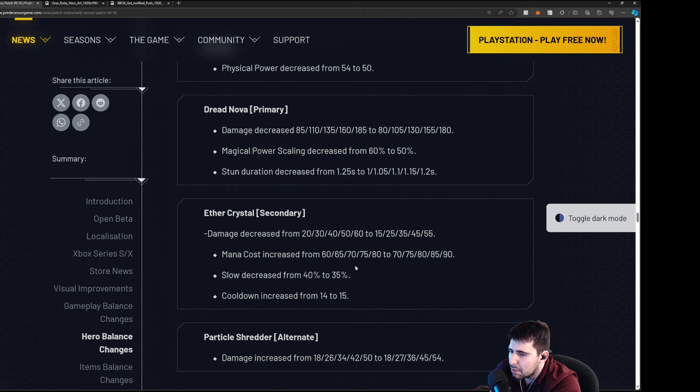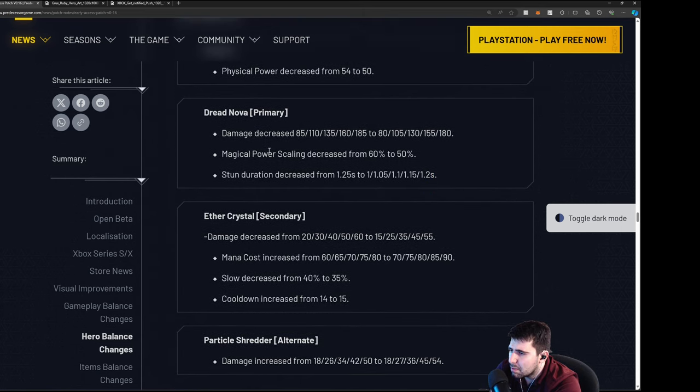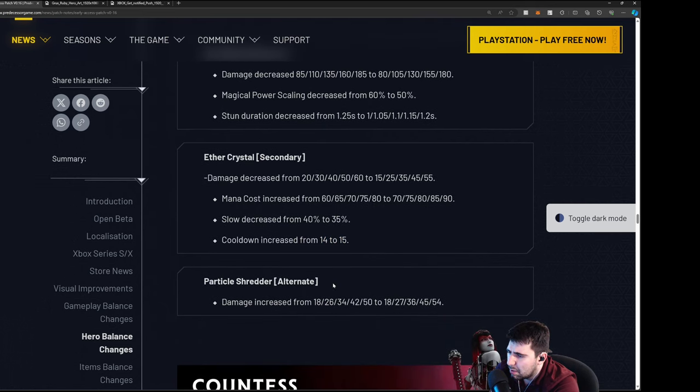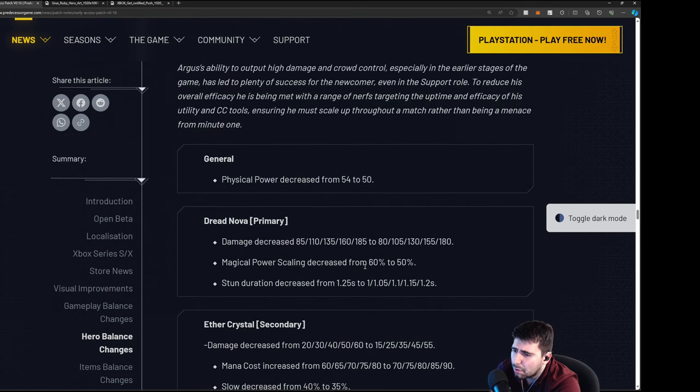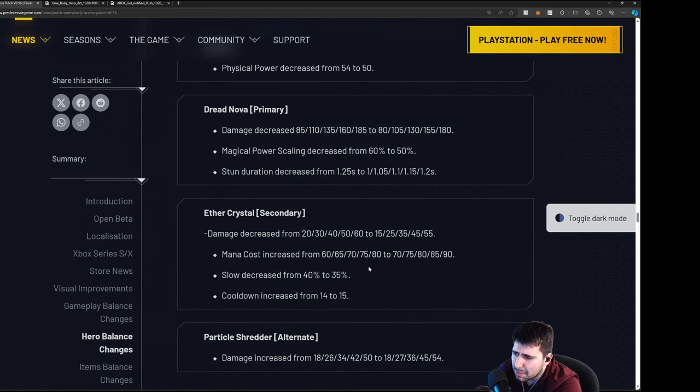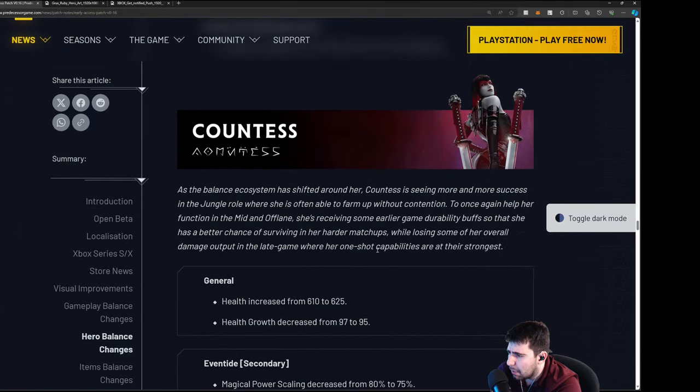Either crystal damage decreased from 20 to 15. Particle Shredder alternate — the RMB damage is increased. I don't know how that helps nerf the support role because it's still extremely oppressive in high elo games. Someone who knows how to play Argus as a support is still going to do really well — this doesn't seem that impactful. I'm disappointed.